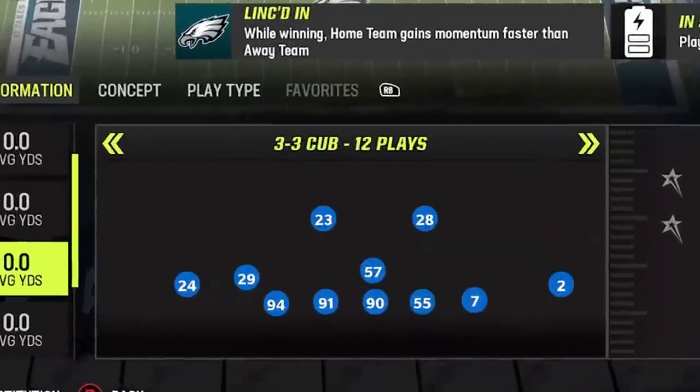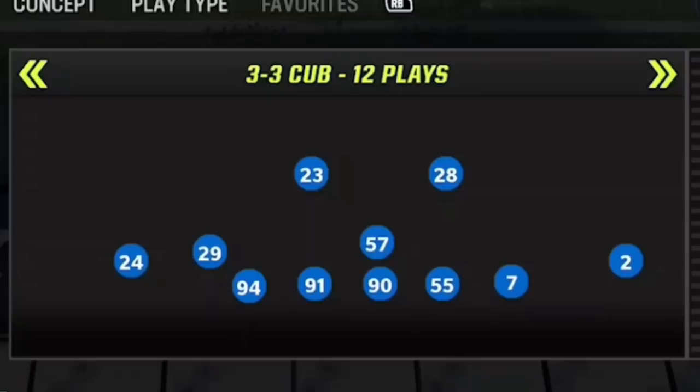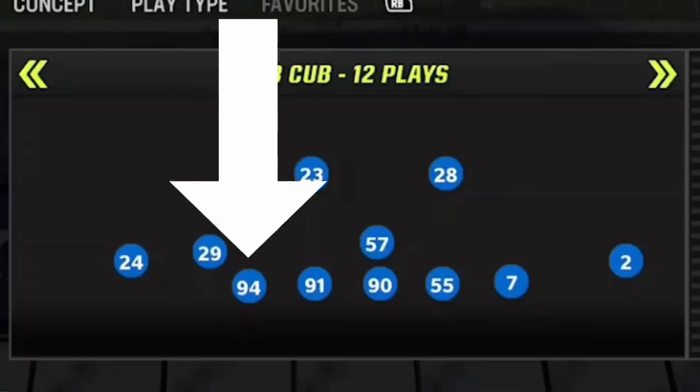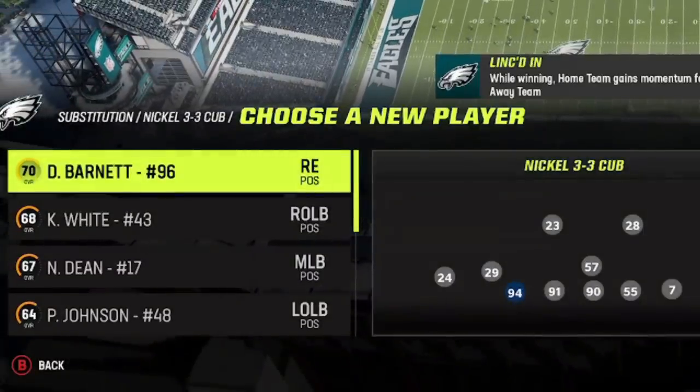The defense I'm using today is a brand new defense to Madden 23, the Nickel 3-3 Cub. This is actually the same defense as the 3-5 Wide from last year with only a few small differences that give it a new formation name. One difference is a fourth defensive lineman in a particular spot, but that won't matter because the first thing I do every time I choose this formation is change the outside guys to linebackers.